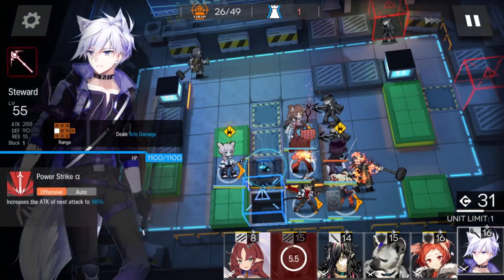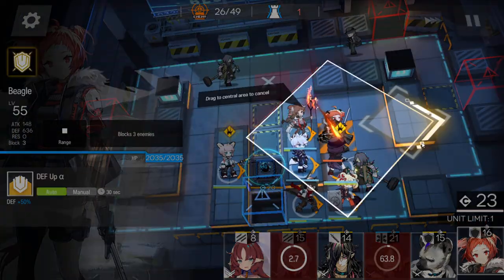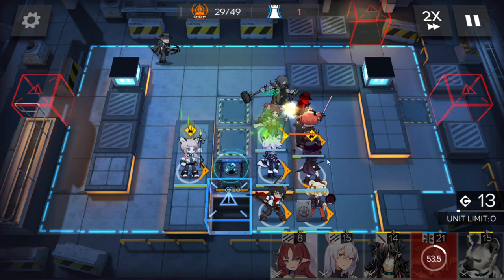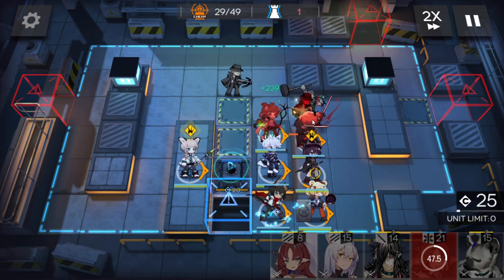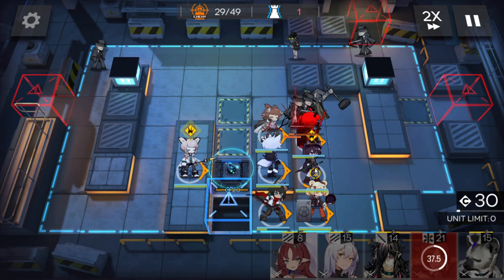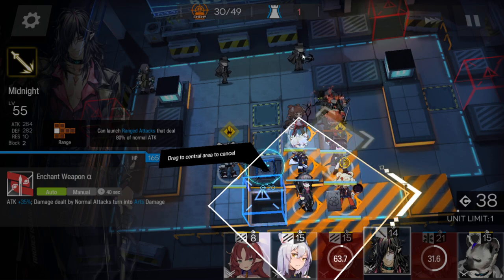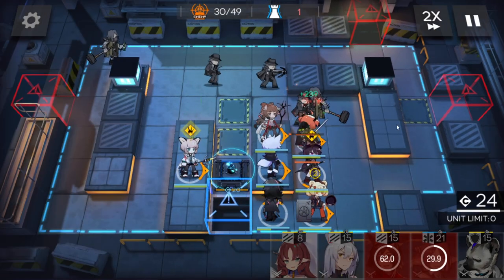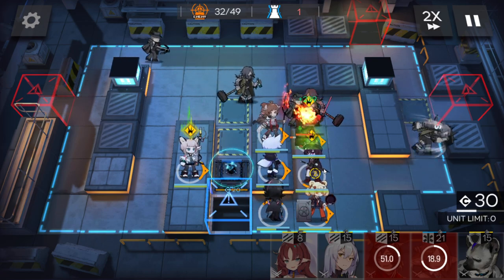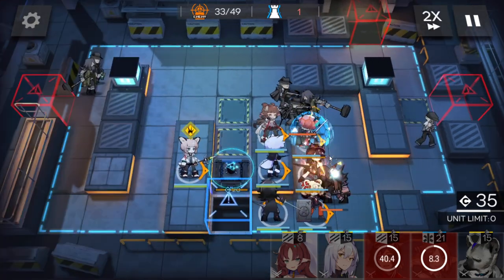Deploy those two together since you don't need this medic anymore. Place the caster here and a defender here to block enemies — later when the rate comes, those operators will focus on the rate instead of the tanky one. You can see no one is attacking and the rate is coming. Swap this slot to a ranged guard with arts damage. The bull is here — activate this skill.